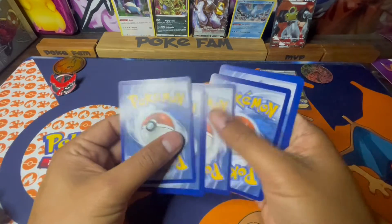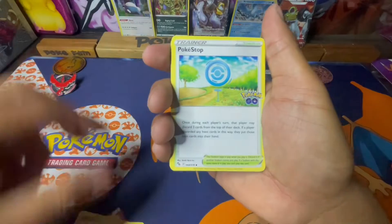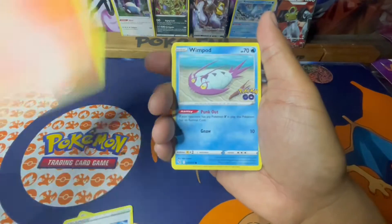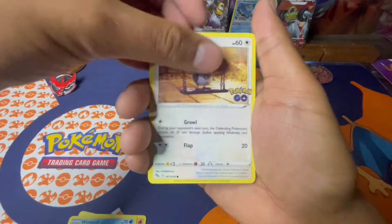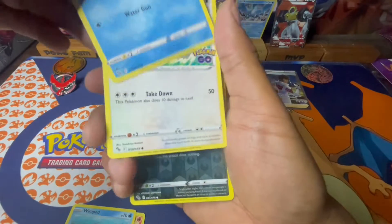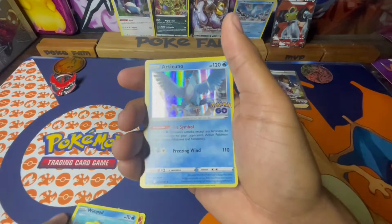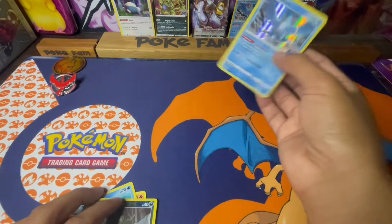Alright Charizard, I know you're in here. We got Pupitar, Pokéstop, Camerup, Swimpod, Tido, Bulbasaur, Squirtle — oh my goodness on this one — the Doof. We got Rattata and another Articuno!